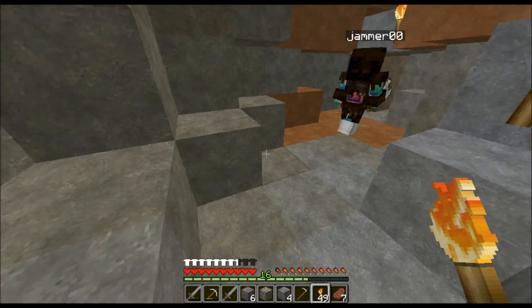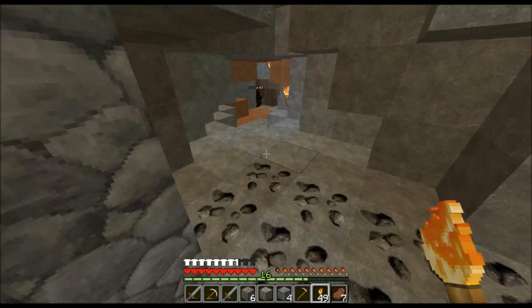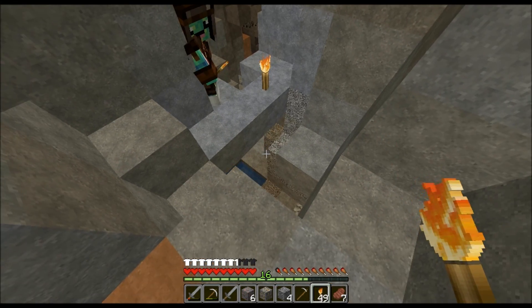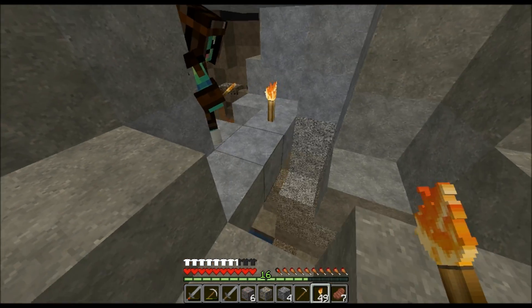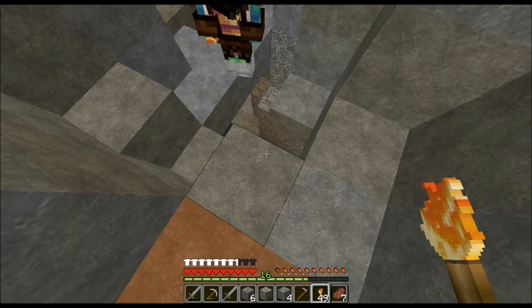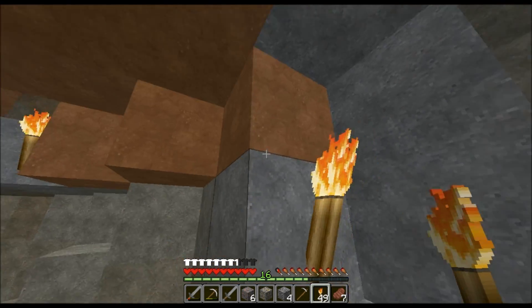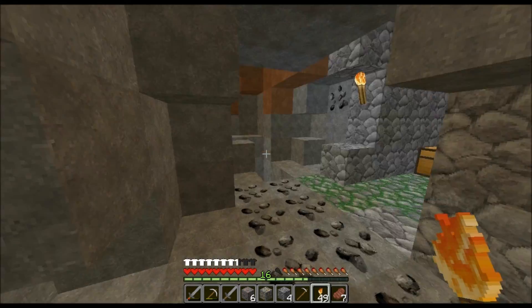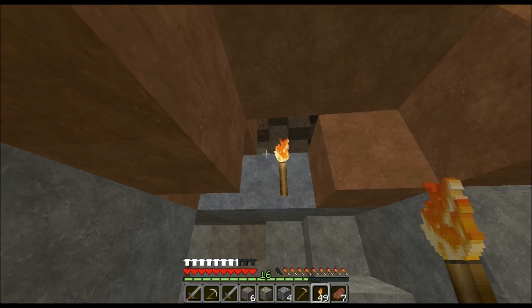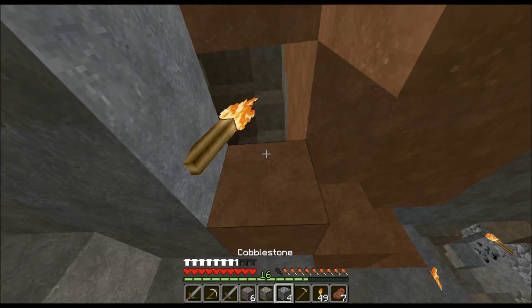They confirm there's actually a creeper right there. Someone accidentally throws their cobblestone while dealing with it. They panic trying to find where the cobblestone went, fearing it fell into the water. Turns out they still had it and just didn't notice — self-deprecating laugh about being blind.